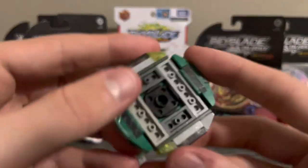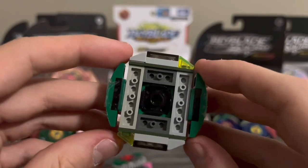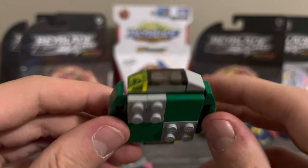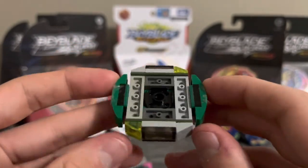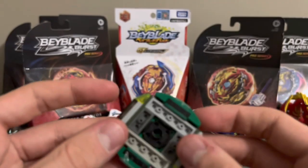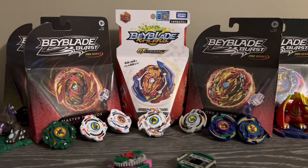Moving on, we have the chassis, which is 1D Dash. It was kind of inevitable for me to make a dash version of 1D in just a simple chassis. Nothing too crazy about it — it has decent stamina, the weight is average. It's good that we finally have a second defense type besides Lucifer, and a defense type that can work in same spin.